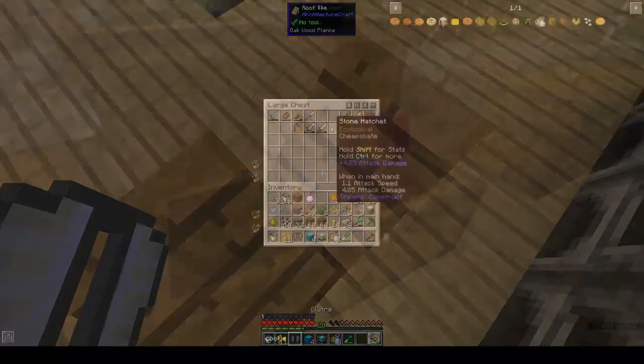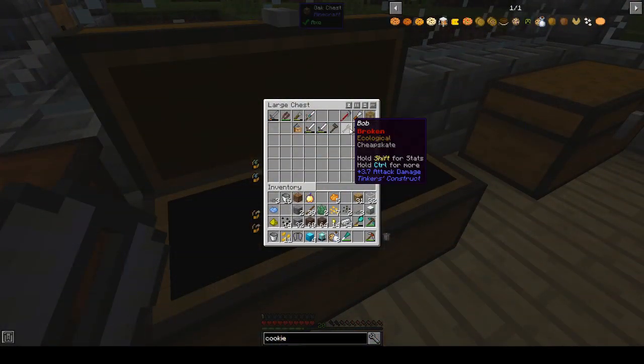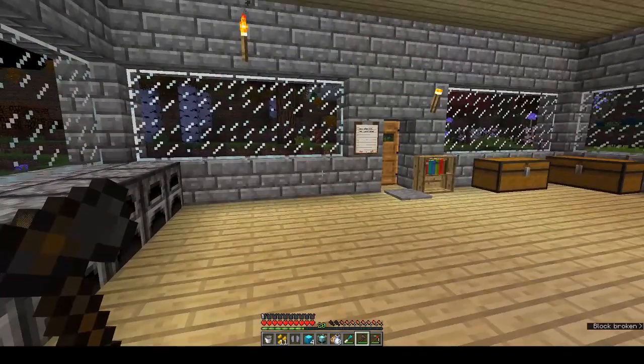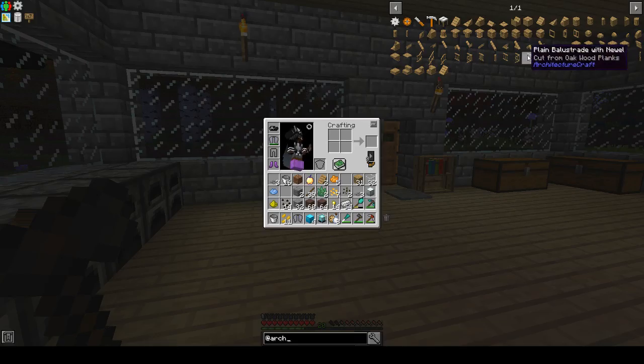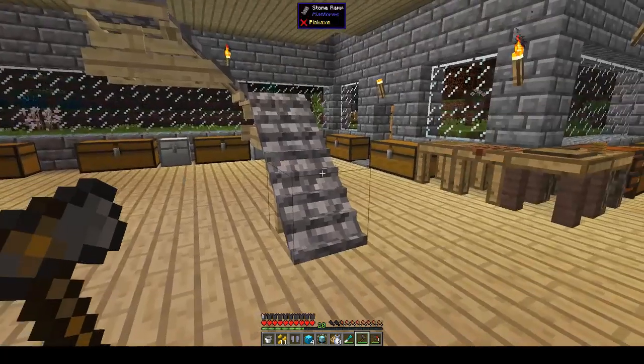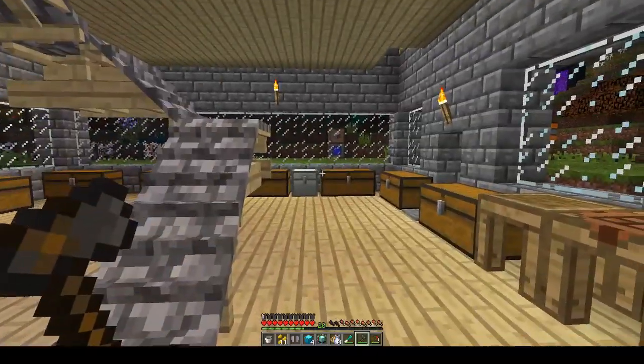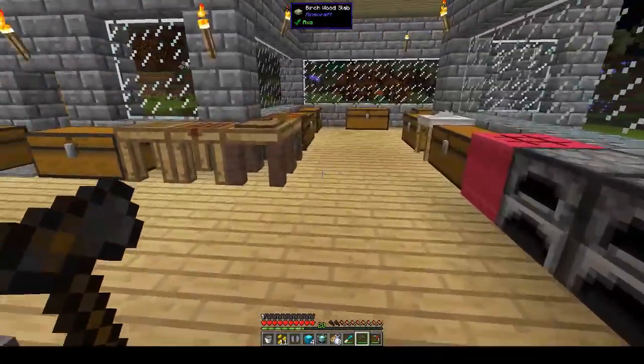As usual, placement is key. Where's my axe? There it is. Is there an Architectural Craft manual? No, there's no manual — but you can see what these things look like if you put them into JEI. I don't know how you would make spiral stairs or if you can make spiral stairs with Architectural Craft. I think we'll leave our stairs from the Platformer mod, but we can make our upstairs the bedroom and make it look very pleasant.